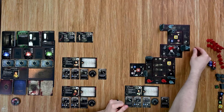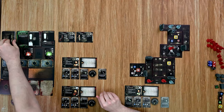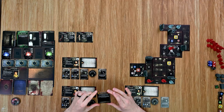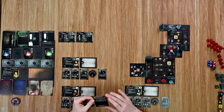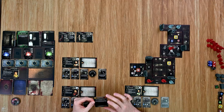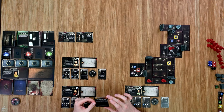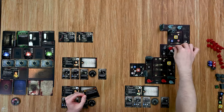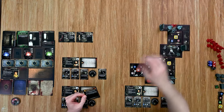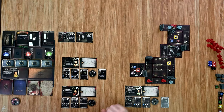Over to Chris, who is going to simply move: one, two, three, four. There aren't any enemies to activate, so straight to his tension card — and he's got Cornered. 'A vicious growl sends a shiver down your spine as you realize your foe has found you once more. Locate the tile closest to the active character where there are enemies but no characters. Remove the enemy on the tile with the highest threat and place them on this character's tile in the closest spawn point.' The enemy pops up unexpectedly — Chris, you were not helpful there.